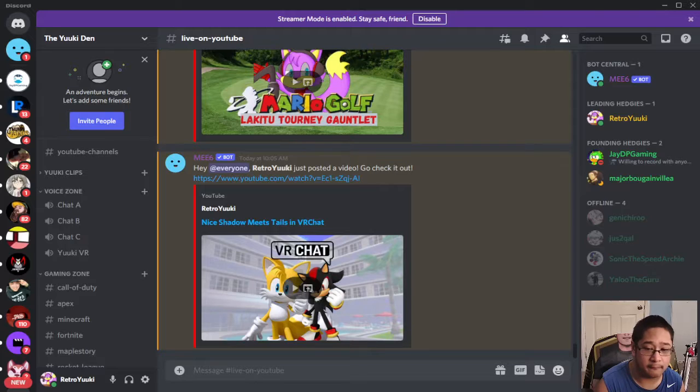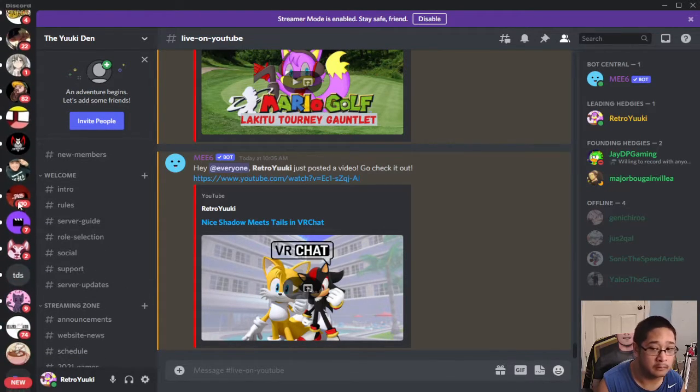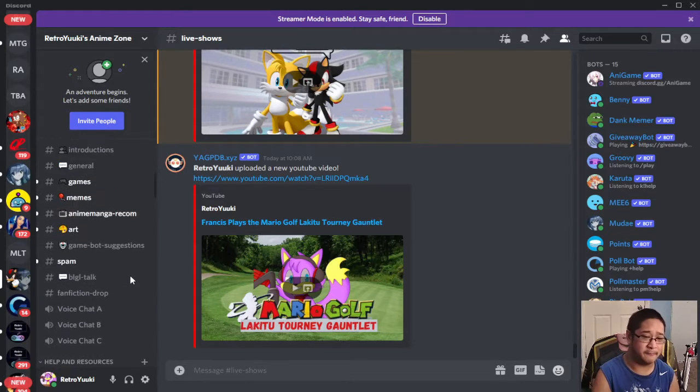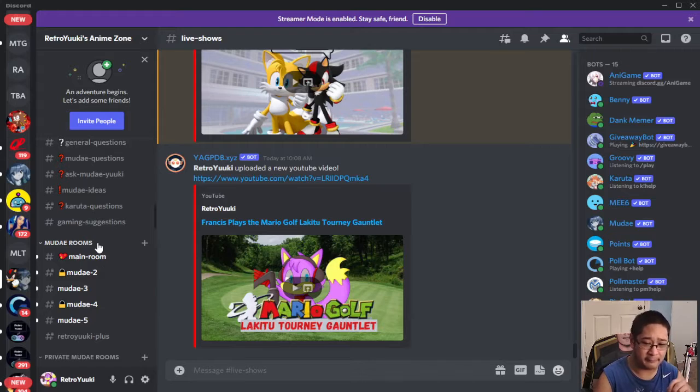Tip number two is know where to roll. My server has five Moody rooms, with a sixth and seventh on the way. There's also a Retro Yuki Plus room, but don't worry about it until I get the Patreon up, because that one is for Patreon members. I'll explain that once we get to that stage of Retro Yuki Gaming.